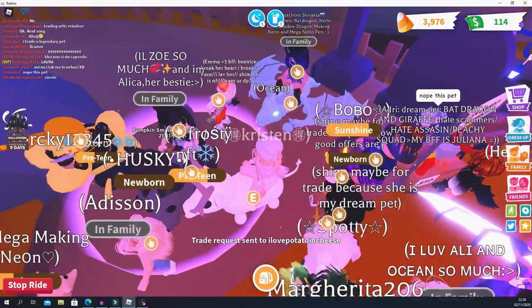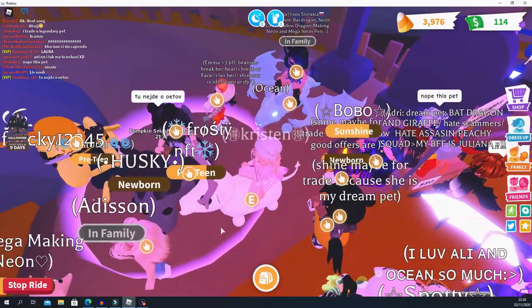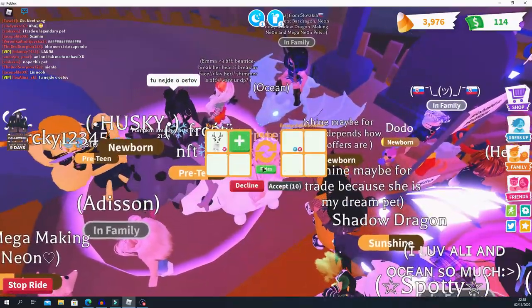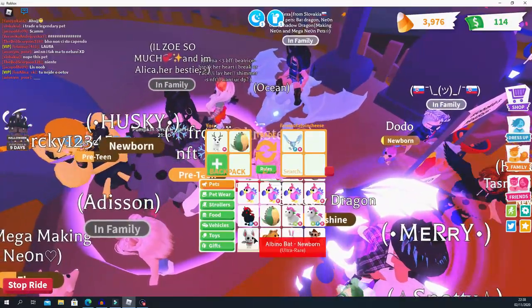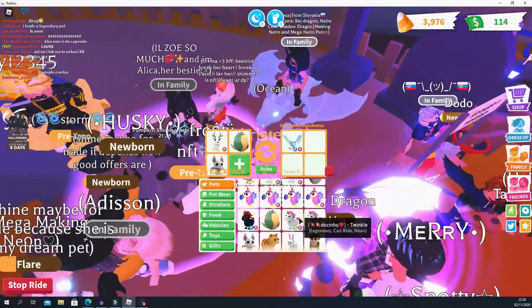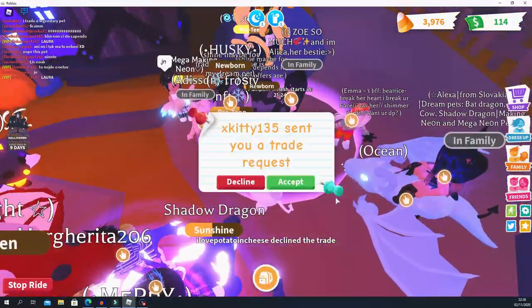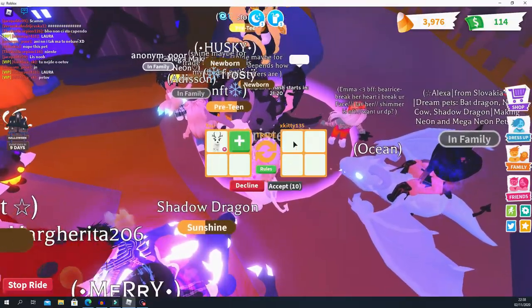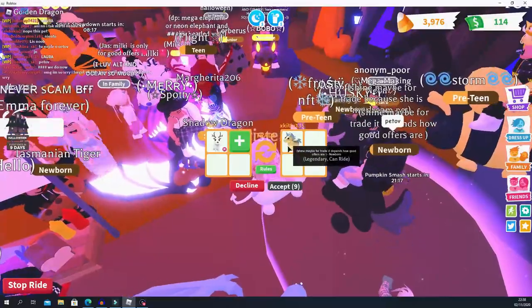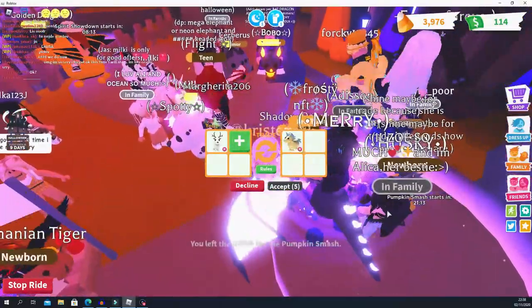I'm going to offer for this girl's frost dragon. If anyone watching has a frost dragon, my offer is a ride arctic reindeer and a fly ride evil unicorn. I'm not sure if I'm over or under, but I want to get that frost dragon so I can trade it for another owl — essentially getting my owl back and keeping the arctic reindeer as a bonus.